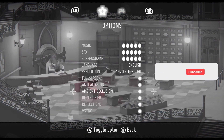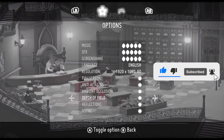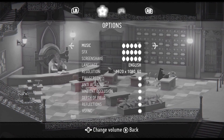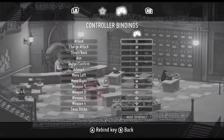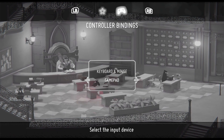Looking quickly into the settings, we don't have much, but depth of field, ambient occlusion and reflections really give a different dimension to the graphics on this one. Controller is fully supported and you can rebind all actions for keyboard and mouse as well as the controller for those who like to do so.